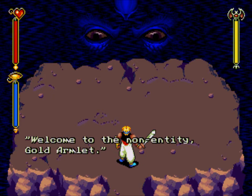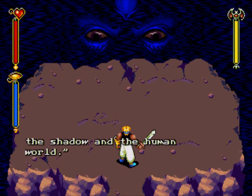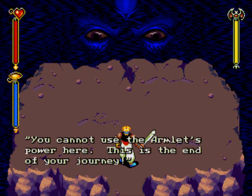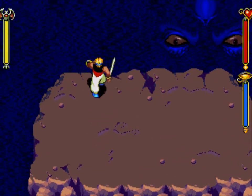Welcome to the non-entity, Gold Armlet. This is the border between the shadow and the human world. You cannot use the armlet's power here. This is the end of your journey. And it's boss time against the non-entity.